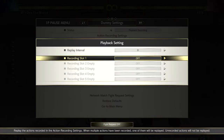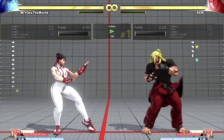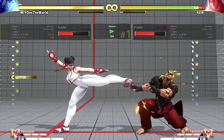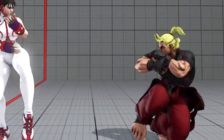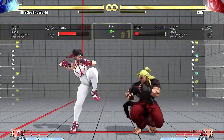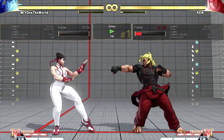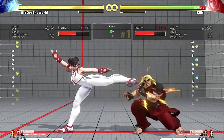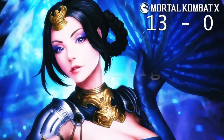A lot of characters in this game do hit confirms off their crouching medium kick. You're going to run into that opponent who's just constantly using crouching hard or crouching medium kick. The best way to deal with crouching medium kicks is standing medium kick — be sure to incorporate this in your tool set to deal with low profile moves. Essentially, standing medium kick against crouching medium kick is the equivalent of Sonic Fox against Perfect Legend.